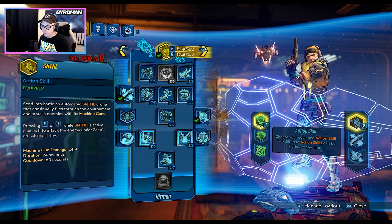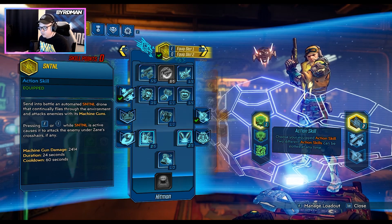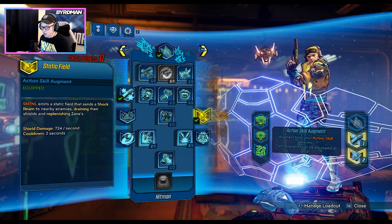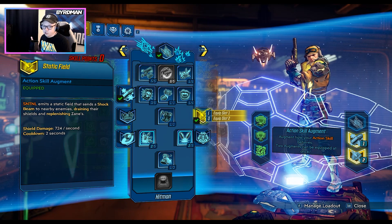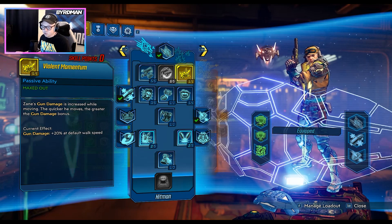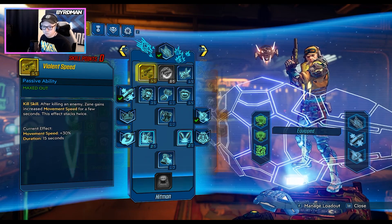Going into the blue skill tree, we wanted Sentinel. It's always such a huge part of any Zane build because of the great anointments and because the Sentinel drone is just so effective. The augments we're using are Static Field and Winter's Drone. Static Field is the biggest one — it shoots a shock beam that drains enemies' shields and replenishes your own. A lot of the blue tree skills also revolve around speed and damage, which fits Watson as a speed-oriented character, so Violent Momentum and Violent Speed are huge here.